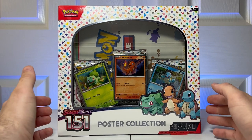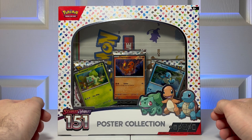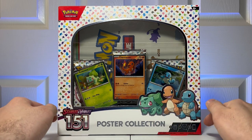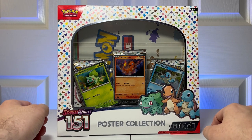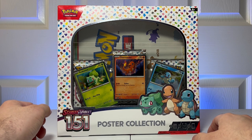How's it going guys, and welcome back to another JHR review. Today we're going to be looking at the Scarlet and Violet 151 poster collection. Now this is a Pokemon TCG bundle. This came out today. It features the first 151 Pokemon.